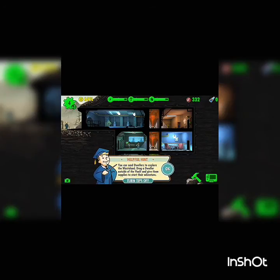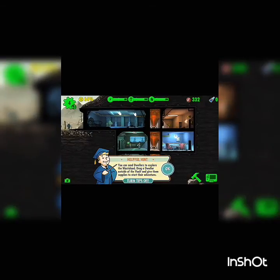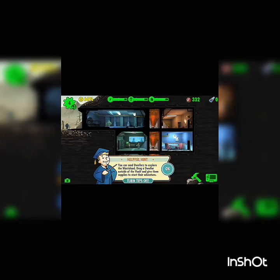I'm actually gonna keep on doing this if you guys want me to — collecting caps and stuff like weapons and sending them to the wasteland. You can send dwellers to explore the wasteland; drag your dweller outside the vault and give them supplies to start their adventure.